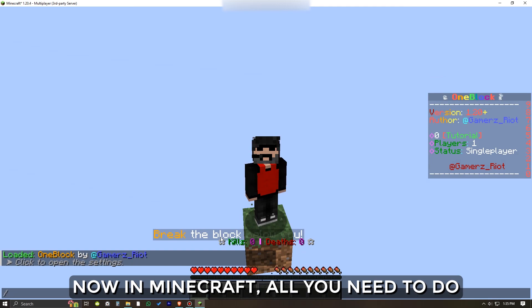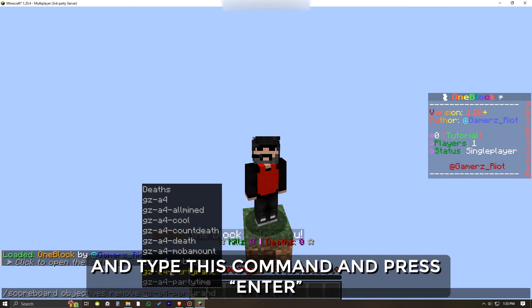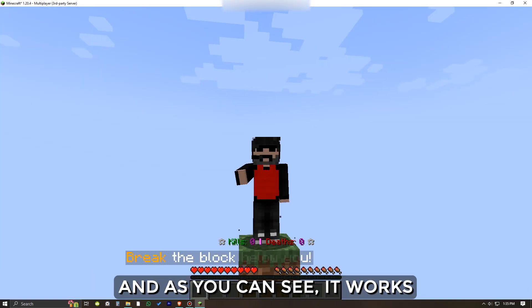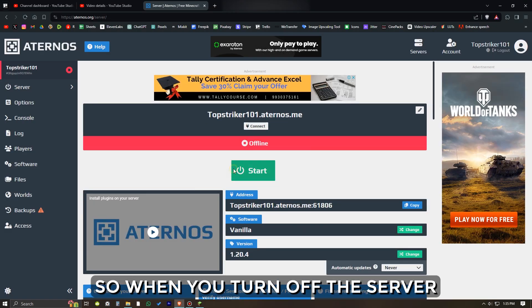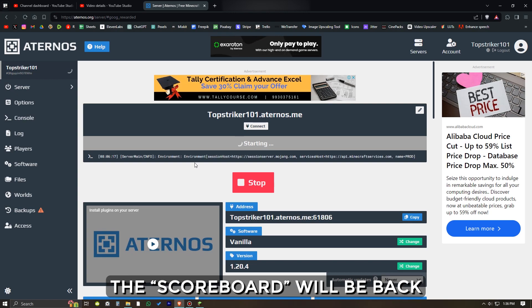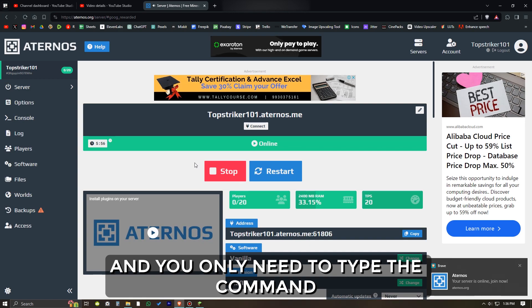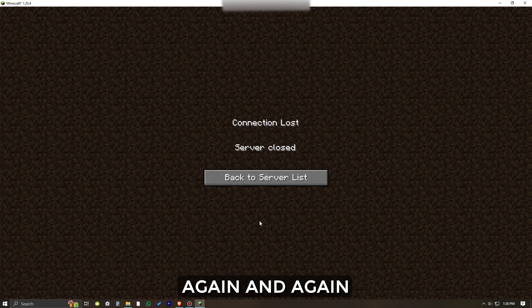Now in Minecraft, all you need to do is press T on your keyboard, type this command, and press enter. And as you can see it works. But in a server things are a bit different — when you turn off the server and turn it back on, the scoreboard will be back, so you will have to type the command again. You don't need to do the OPS setup again and again, you only need to type the command.